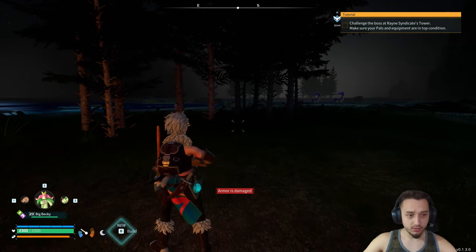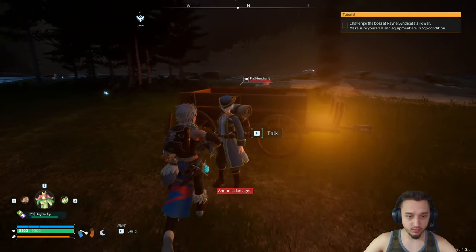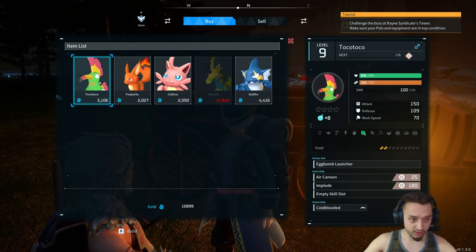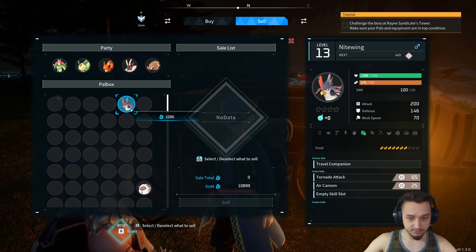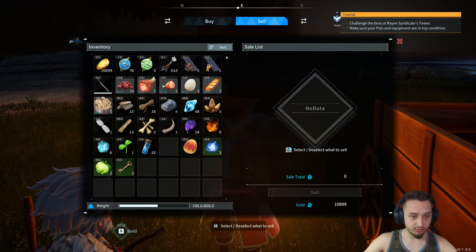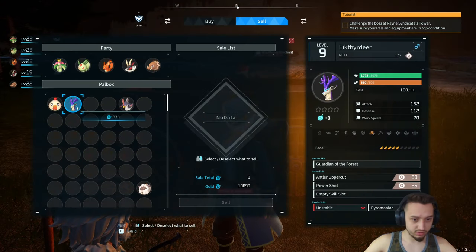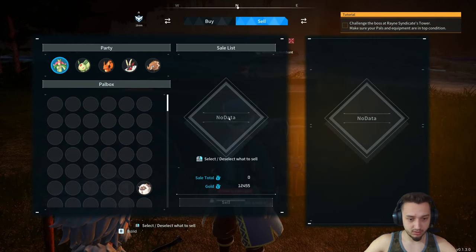We headed to the east a little bit and found this little island. We got these teleporter things and found some merchant boys — there's a pal merchant here. Let's see what he's got — oh, a Univolt! And a taco-looking bird thing, that's pretty cool, I think they explode. I sold a lot of these guys already and there's not much left to sell.